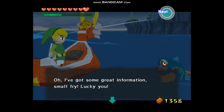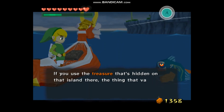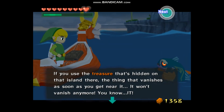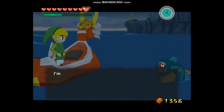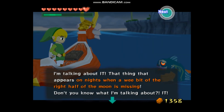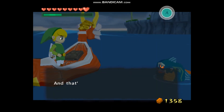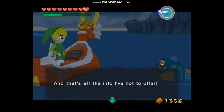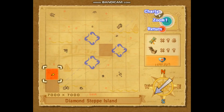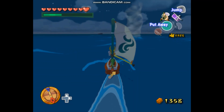So what do we have here — Diamond Steppe Island as usual. I've got some great information small fry — if you use the treasure hidden on that island, the thing that vanishes as soon as you get near it won't vanish anymore. I'm talking about the thing that appears on nights when a wee bit of the right half of the moon is missing. And that's all I've got to offer — with that I'm off. He's actually talking about the Ghost Ship, but we're not gonna do that anytime soon.